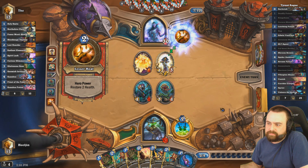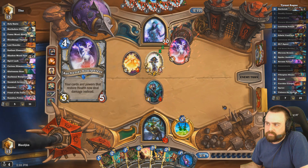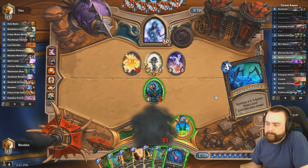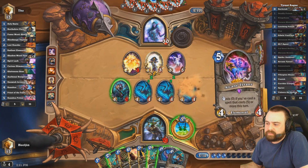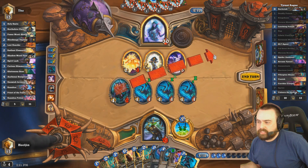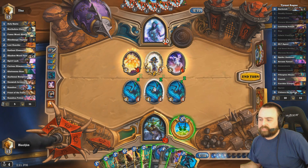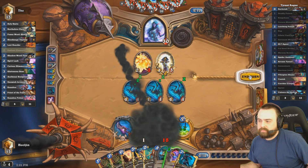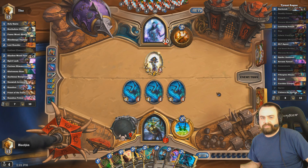I might Vanish this. Damn. Wow. I might have milled. I think I milled something. Oops. I can't just sap this thing because... I could sap something like that. I'm not sure what a good sap target is in his deck.